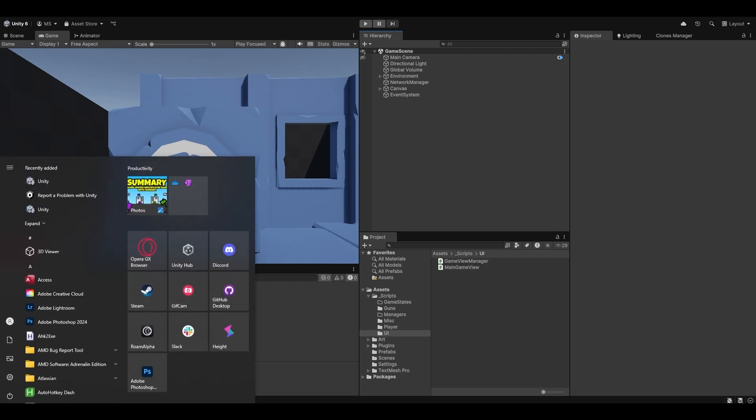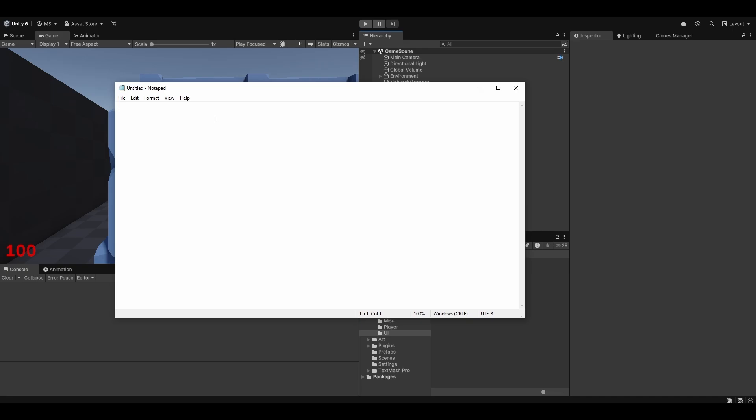So first of all let's think about what we want the round logic to actually be. Let me open up a notepad and scribble something down. The round logic should be somewhat sequential: there should be a player spawning phase, a round running phase, and when everyone is dead a round ended phase. From round ended we can go back to player spawning, or if the game should end we go to a game ending phase. You could also add a buying phase, but for now let's keep it simple.